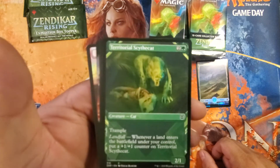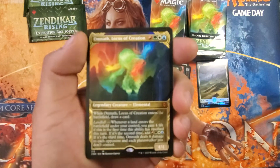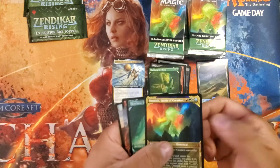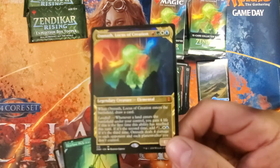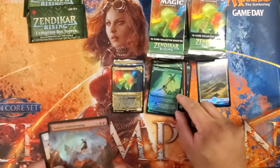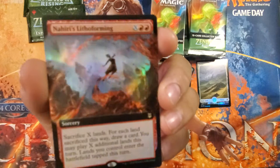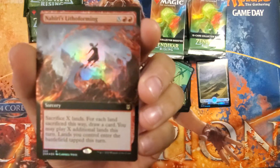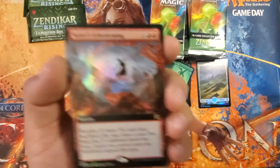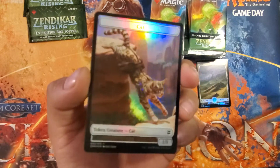Back to the commons — Territorial Scythe Cat. And as we fold the next rare — oh, finally we get an extended art Omnath. It's got the black borders there too, but still super sweet. And a foil Skyclave Pickaxe — oh man, this thing's amazing. I saw the regular one and knew that was going to be a sweet foil, but it's even better where it's extended art. With Nahiri's Lithoforming — got to build a deck to be able to play that. And our foil Kitty Cat with Saddle Bags, because why not.